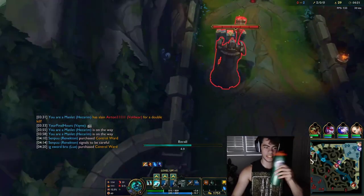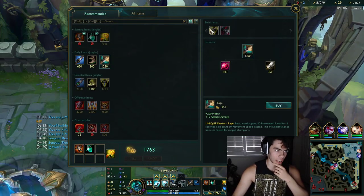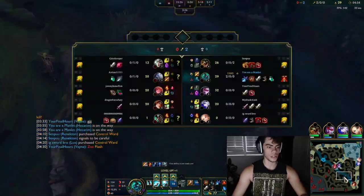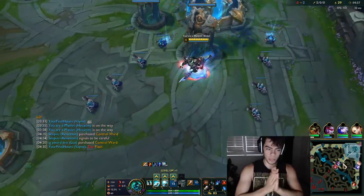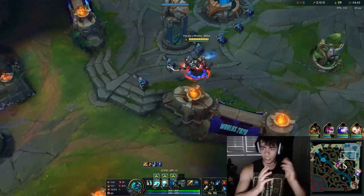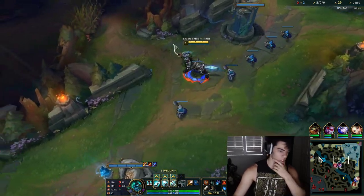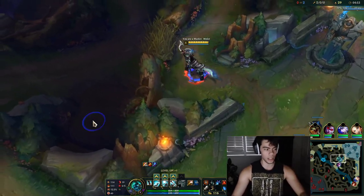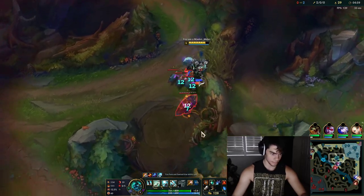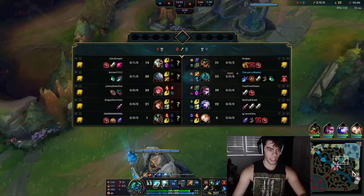As for the build path — you always want to start with your Sheen, then rush Trinity Force. With this build you're looking to rush Trinity Force then build Death's Dance. You go Trinity Force, then tier boots — either Merc Treads or Ninja Tabi, it depends on what you need. This game I'll go Tabi since they have three AD. Then we go Death's Dance and probably Steraks into Spirit Visage — that should be the best itemization.